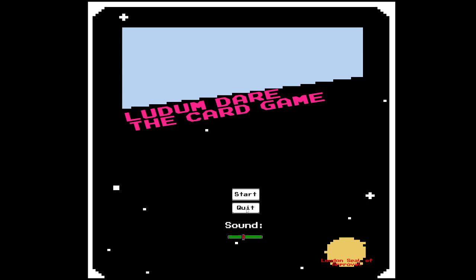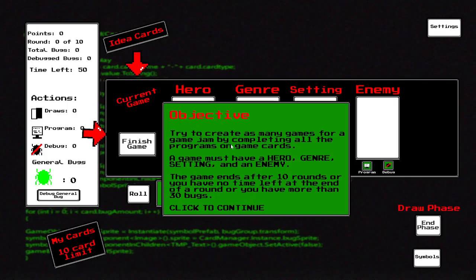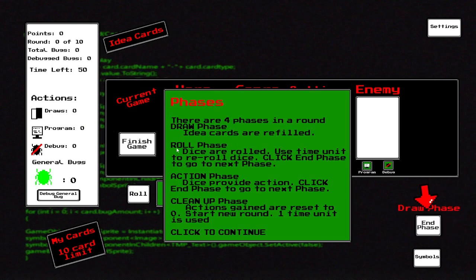I can change the sound here, can quit if I want to, probably a good idea, and I could just start the game. I did have music but it was annoying so I got rid of it. I'm doing the Ludum Dare compo — this is all by myself. I made all the graphics, made the sound, did all the programming. We got a little tutorial here explaining the game objectives.